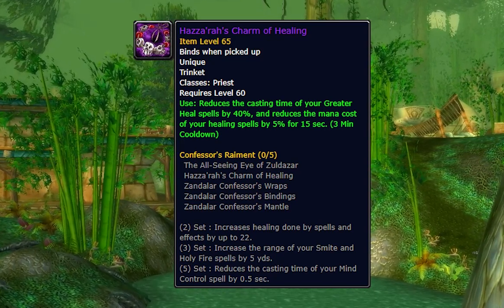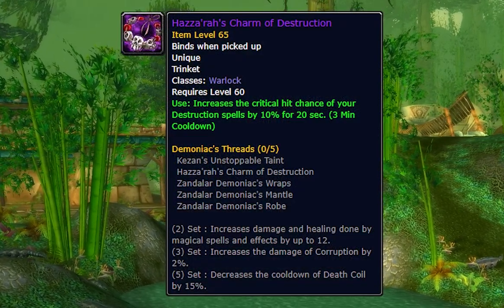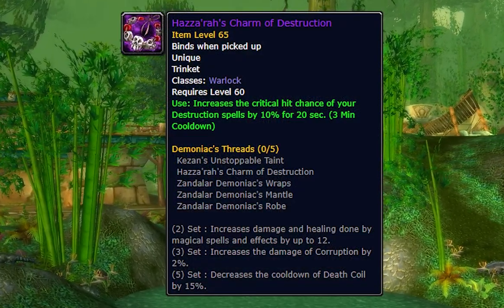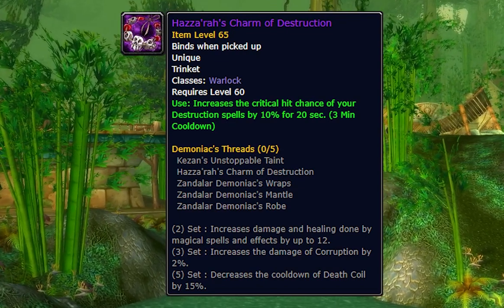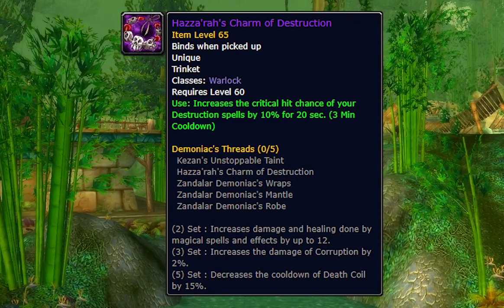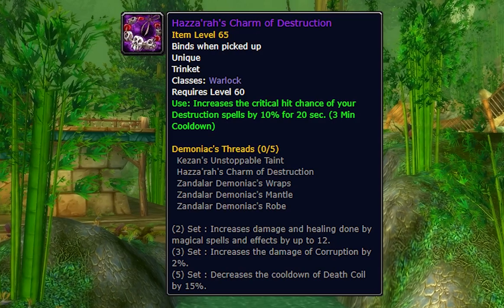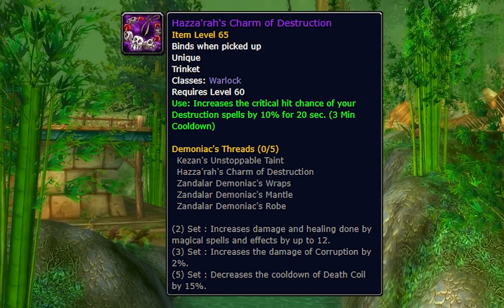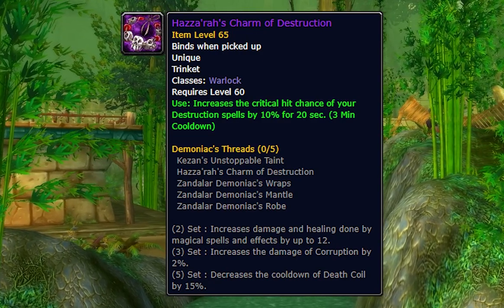The next one is Hazaraz Charm of Destruction, for Warlocks. It has an on-use effect which increases the critical hit chance of your destruction spells by 10% for 20 seconds. This one is quite situational — you can maybe find some use in PvP. I'm not sure if you can stack this with the Zandalarian Hero Charm, but theoretically if you could, you'd increase your chance to crit by 10% while also popping the increased spell power. That could be a situationally cheesy trinket combo.